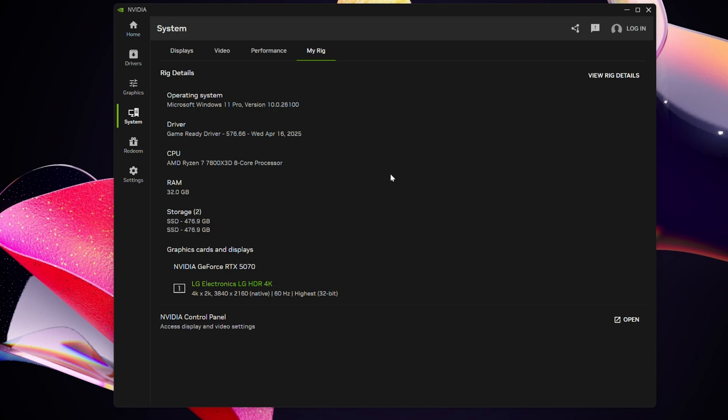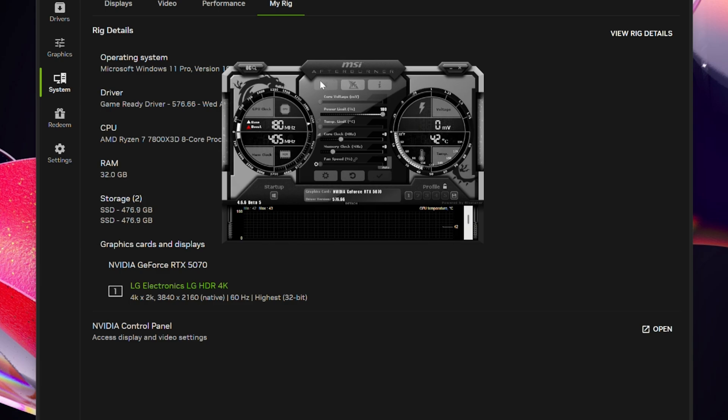Looking at MSI Afterburner, you can see we don't have any tuning on this GPU — everything is running at stock: no power limits, no voltage curves, no overclocking. Let's get right into the benchmarks.